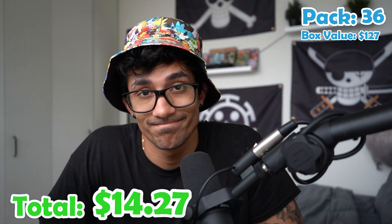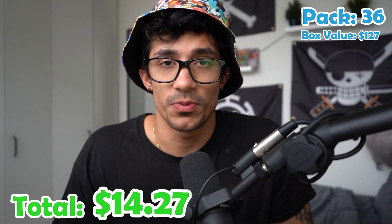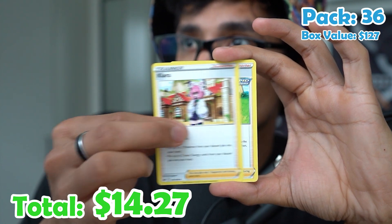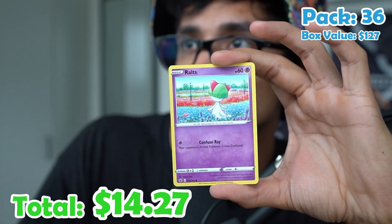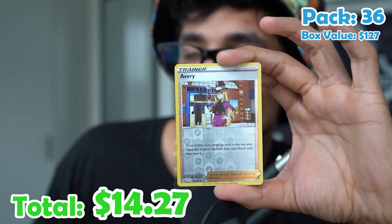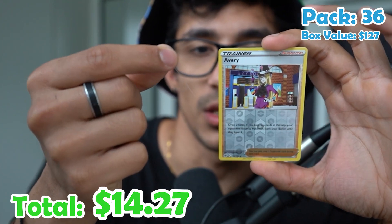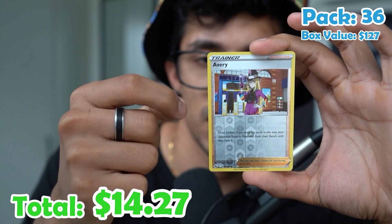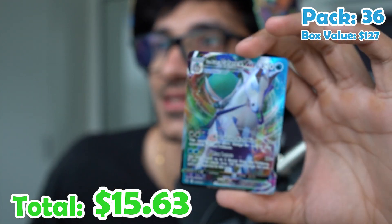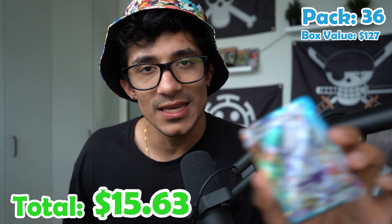We've got one more pack left — it's not looking good. Here is the code card. Hopefully we have some last-pack magic. I'm really hoping over here. Water Energy, Welcoming Lantern, Klara, Brawly, Clobbopus, Routes, Castform, Snover, Yamask, Yamask, Avery reverse — and what's that sticking out in the back? It wasn't cut properly. Let's see what the last card is... a Calyrex VMAX! Not bad. I'll take ending on a VMAX any day of the week.